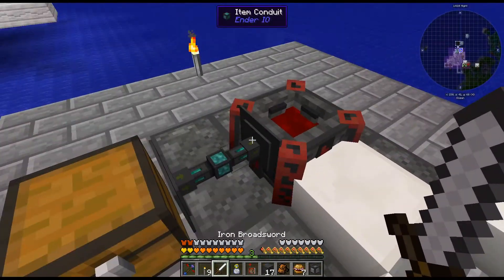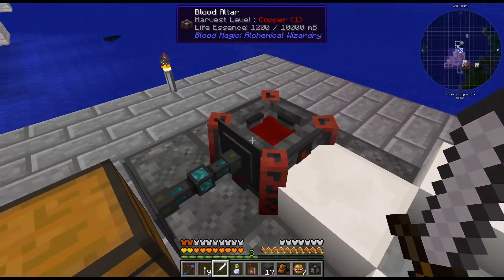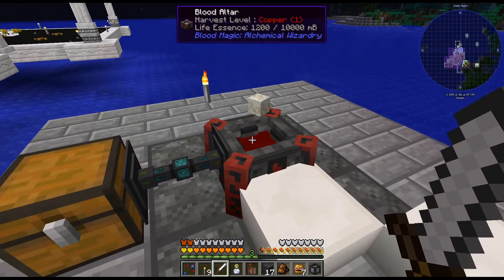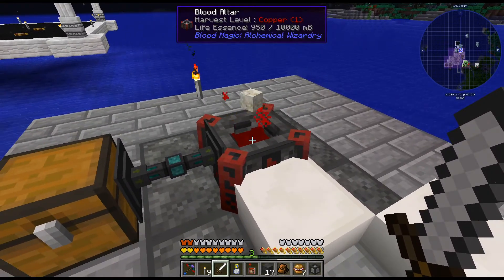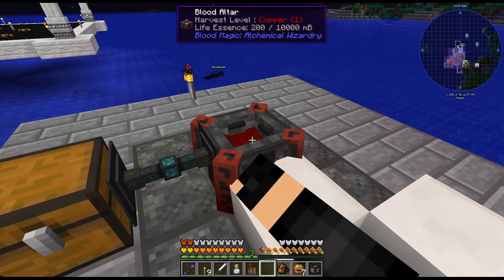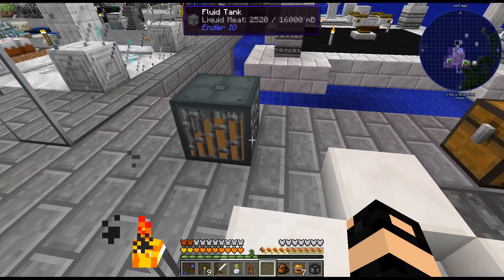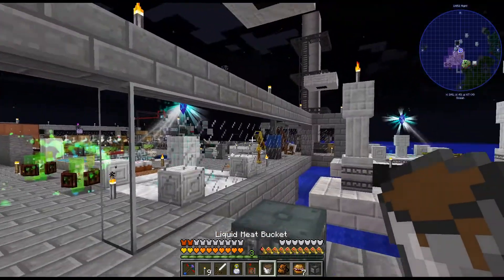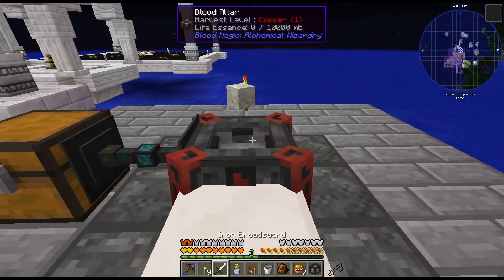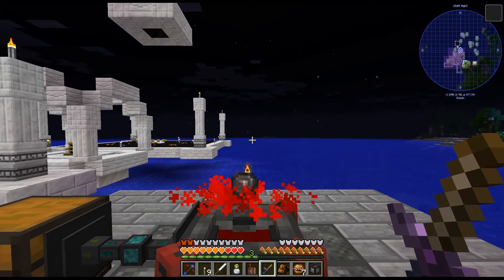I've gone ahead and thrown down a chest and thrown a limited item filter set to one living rock. Basically that'll look at the inventory — there's one item in there and it won't put any more in there. There it goes, it puts the one in there. Also — living meat: remember we got living meat when we had the mob farm over there? Apparently if you stand in it, it gives you saturation. So I can basically just stand here in this living meat and we'll have, like, permanent regen because we have full saturation.